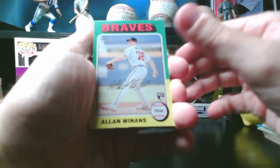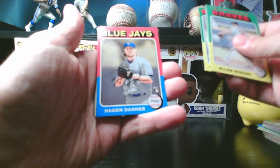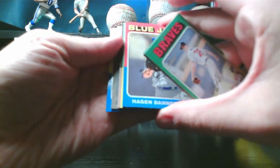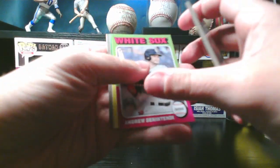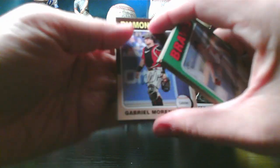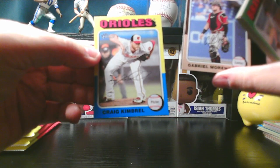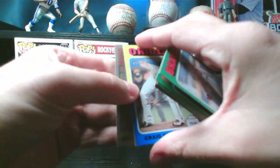Alright, Alan Winans rookie, Julio Rodriguez, William Contreras, Hagen Danner rookie. We have something backwards in here as well, so we'll treat it as if it might be something. Andrew Benintendi, Jacob Lopez rookie, Gabriel Moreno — then we'll go from the back just in case. That is Craig Kimbrell. And the backwards card — Cole Calhoun — doesn't appear to be anything special.